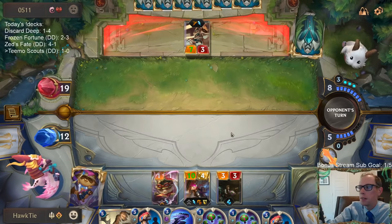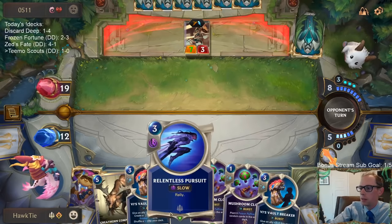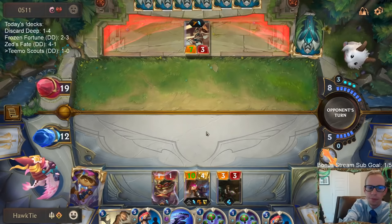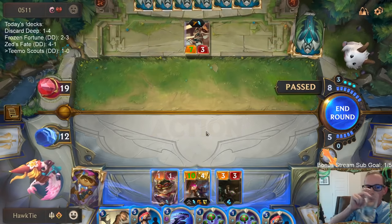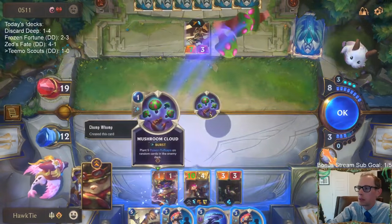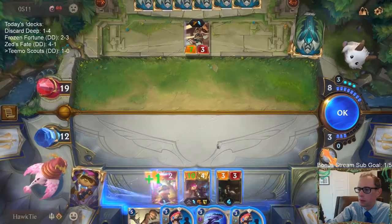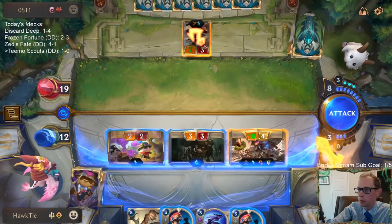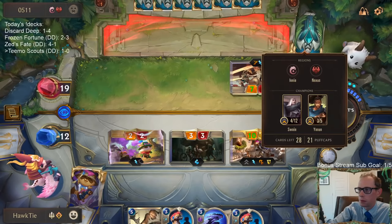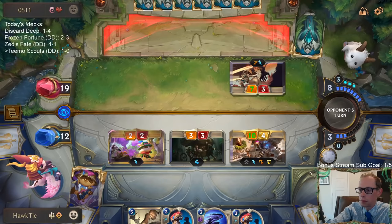Obviously there are a lot of good cards they can play — that'd be devastating. We're not in the best spot. If we get lucky we could have double Mushroom Cloud, two attacks. That's not the likely scenario. Need a scout ahead — now we've got the upper hand.